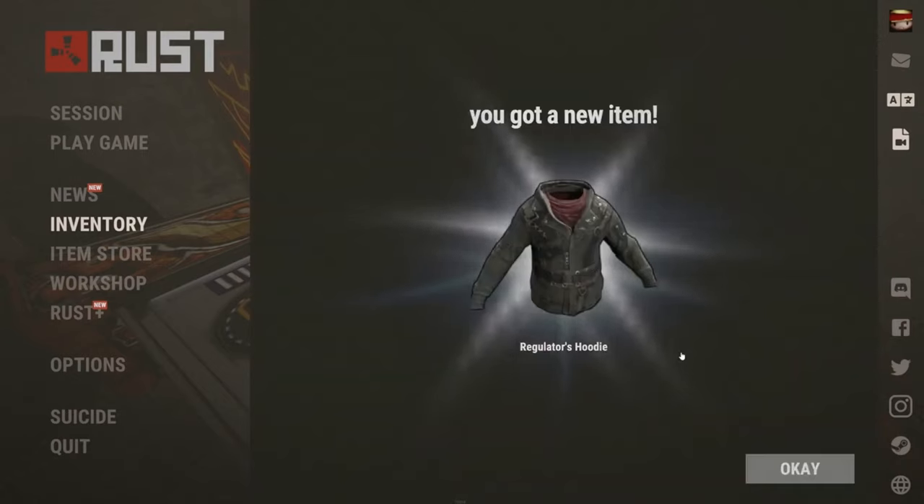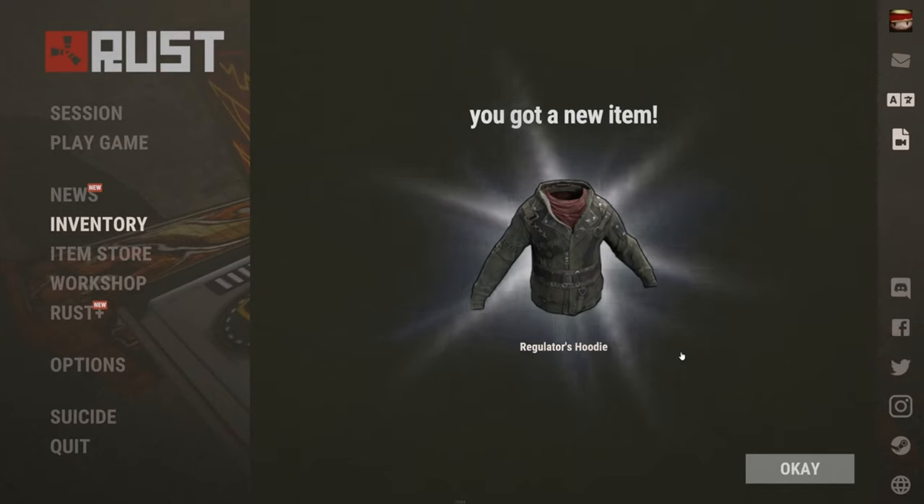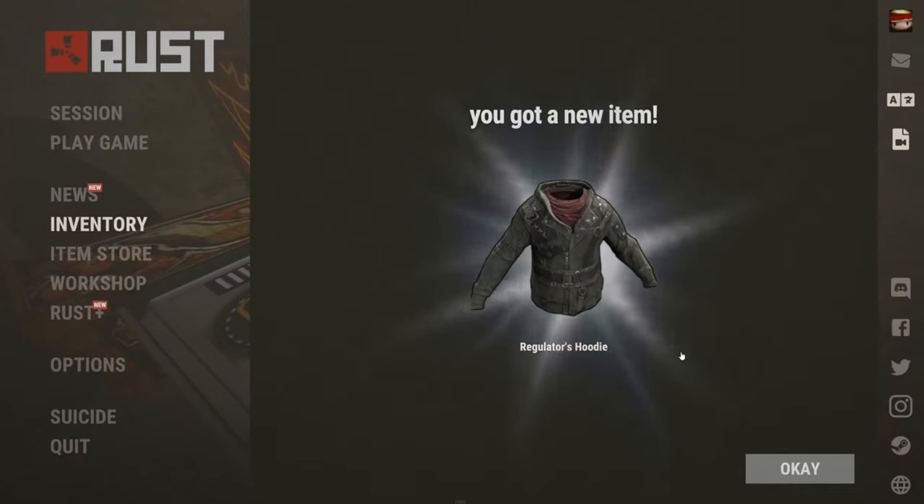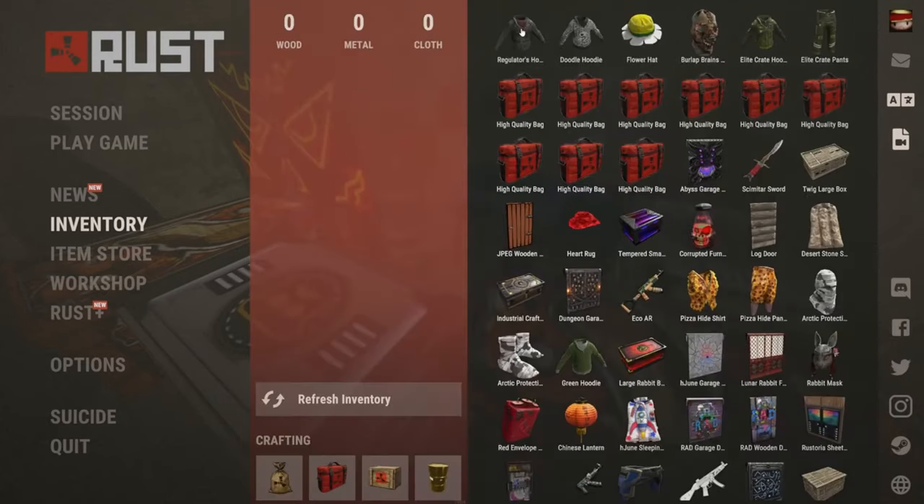We've got the Regulator's Hoodie — very nice, lots of detail. What are we reckoning? Get your votes in. £7.50 from Ben, £20 from Molly, Mum said £40, and Butler with £5. The Regulator's Hoodie comes in at $1.90 — a horrendous loss. First point of the game for Butler. Good to see. Moving sharply on.